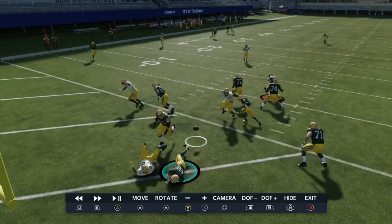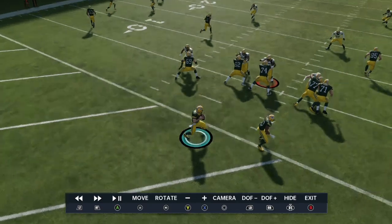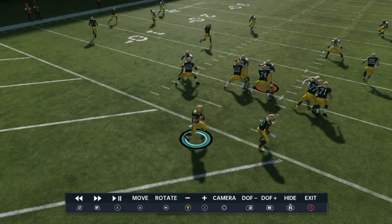This is something you can apply to your own formations. It's just a pull route, a flat, and a corner route — concepts you can apply to any formation and scheme.